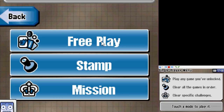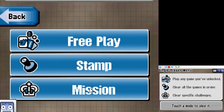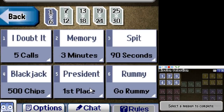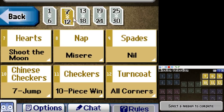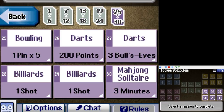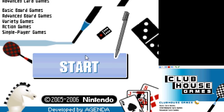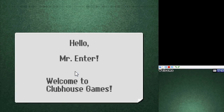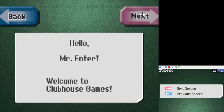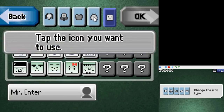Clubhouse Games has a free play mode where you play any of the games you want to, barring some that need to be unlocked. There's a mission mode where you try to accomplish challenges in various games. And then there's this game's story mode, I guess — it's called stamp mode, where you've got to play through all the games in a long sequence. Playing through it will unlock the remaining free play games, and normal and hard mode.